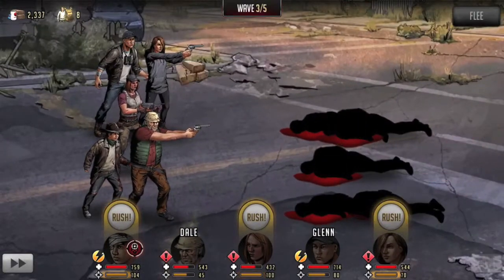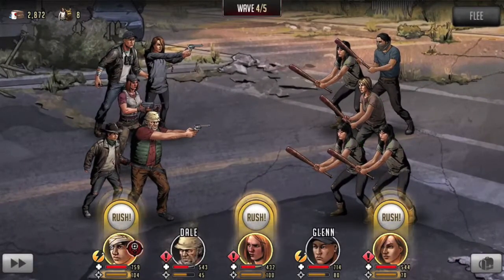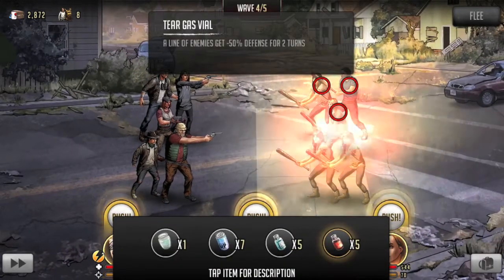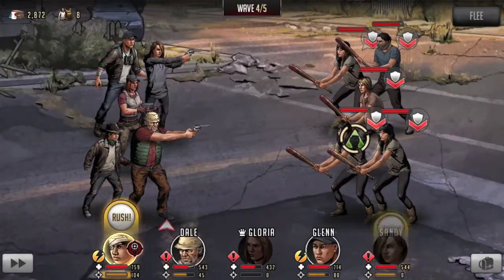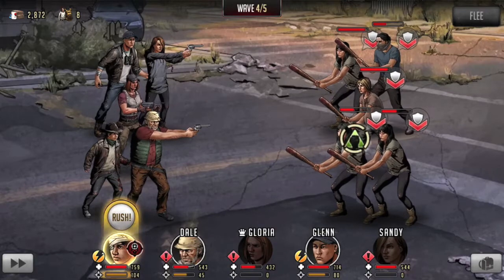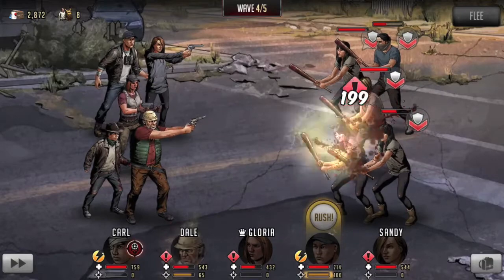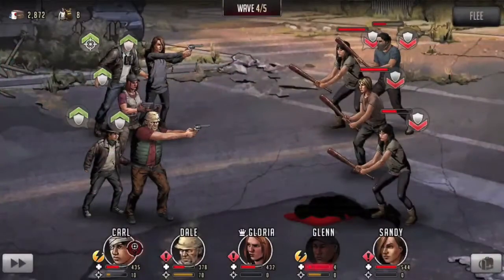Two more waves — we still have a good amount of items. It's going to be close, but we should get a pretty good hand up here because we have good matchups with our personas. I'm going to debuff with Gloria and hit with Sandy. That was not nearly what I was hoping out of Sandy, especially being red and facing all greens.